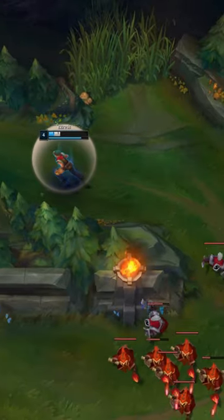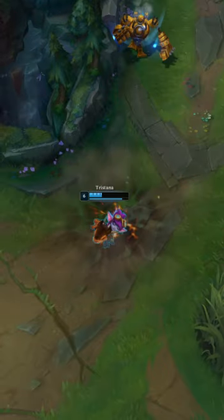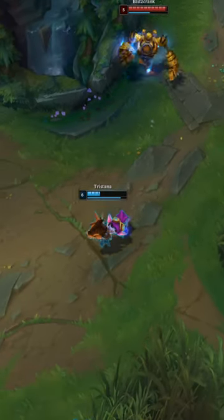To achieve this effect, you want to cast the ability a split second before the enemy ability lands. The timing is quite tight, so it's best to go into a custom game first and practice it before trying it out for real.